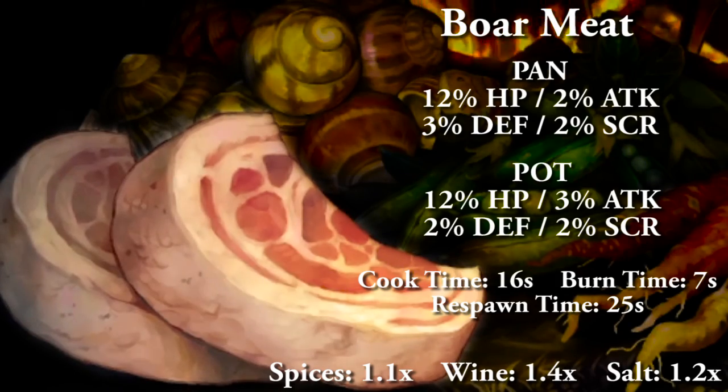Boar meat cooked in a pan will net you 12% HP, 2% attack, 3% defense, and 2% to score. Cooking in a pot will net you 12% HP, 3% attack, 2% defense, and 2% to score. Full cooking time 16 seconds, burn time 7 seconds, and respawn time 25 seconds. For condiments: salt is 1.2x, wine is 1.4x, and spices are 1.1x, capping out at 1.7.